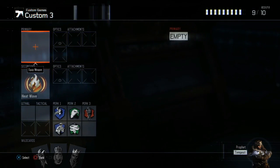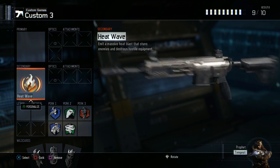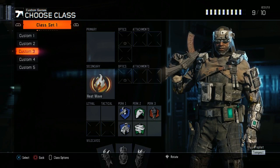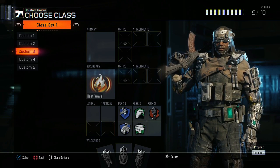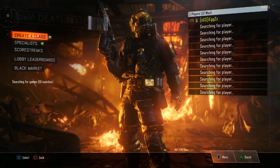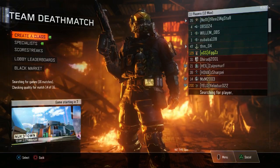After that you want to go back and create a class. Go to secondary, then go over to the launchers, and click the war machine.